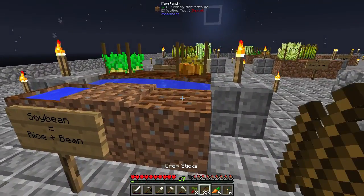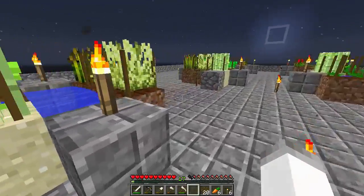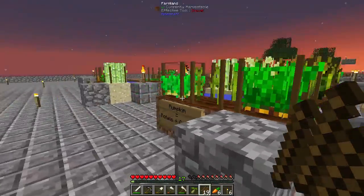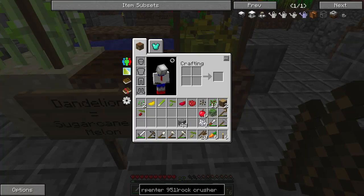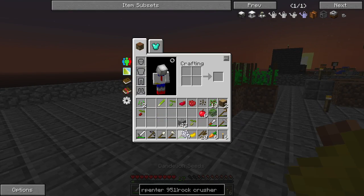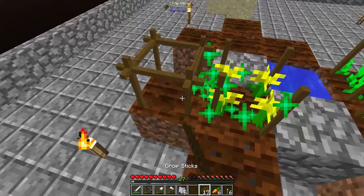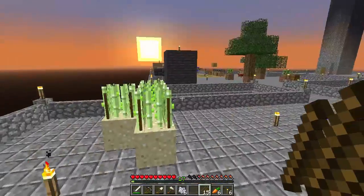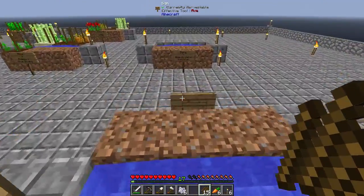I'm actually making a lot more progress than I originally thought. We need rye — that's barley. Eventually I will have all of the stuff that I need. This is dandelions — so this one is done. I just need to plant them, bone meal them, and let them spread. The way this works is when a crop is fully grown in the crop sticks, it has a chance to spread. If there's something else there, it will mutate. The mutations — I've gone over this briefly before; it's how I got the sugar cane. The mutations will let you get other things.